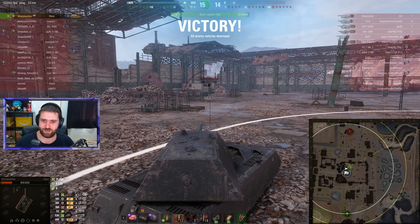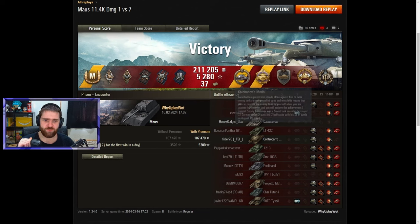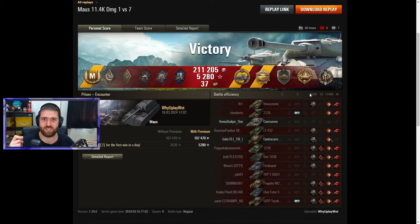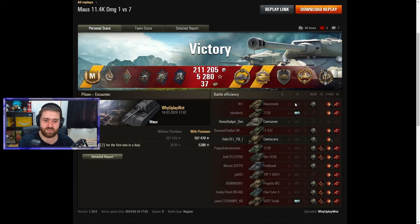There we go — easy. Ace Tanker for this: 1,760 base experience and a bunch of lovely ribbons. A Call of Balance medal for going one versus seven — I didn't even notice it was a one versus seven, it just was so comfortable with that wall-hugging play by 'Why You Play What.' It was just amazing. A lovely Call of Balance medal for standing alone against at least five vehicles — in this case seven. A Pools' medal for getting ten or more kills — ten in this case. Steel Wall. High Caliber for 11,464 damage. Top Gun for at least six kills — ten in this case.